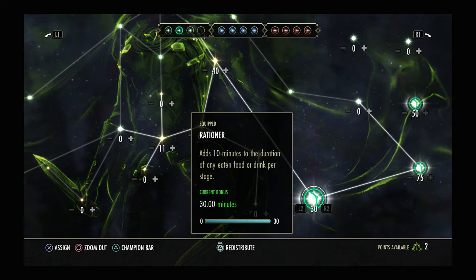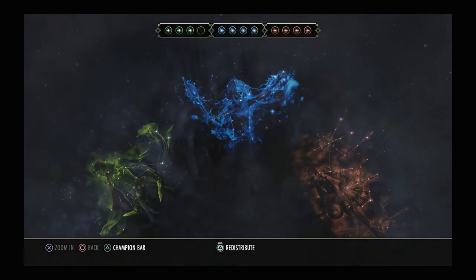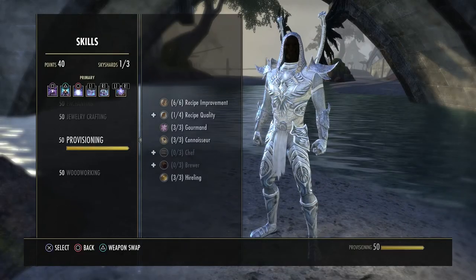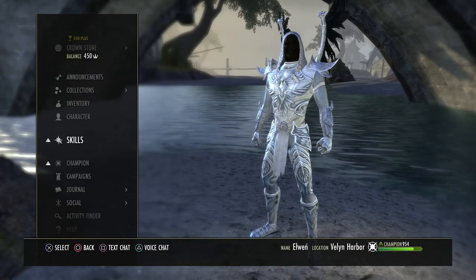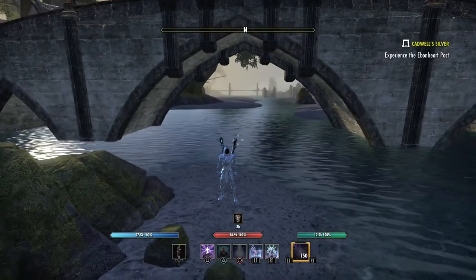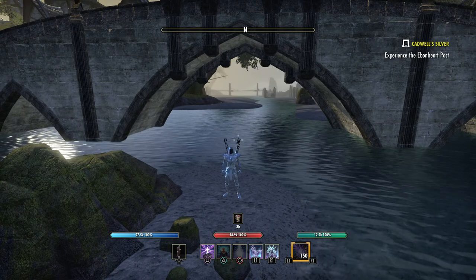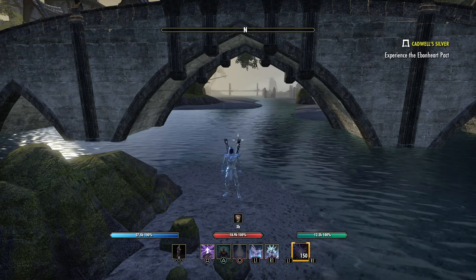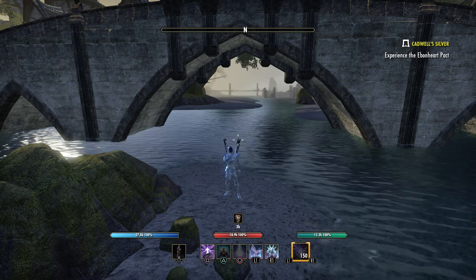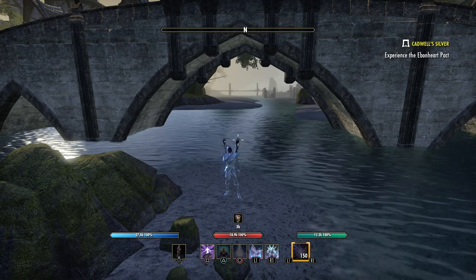You're going to get 30 minutes from this, and of course that extra time from the passives in provisioning. The great thing about this is it does not only work on food and drink you're using to raise your stats — whether it be magicka, stamina, health, regen, whatever the case may be. This also works with XP pots.